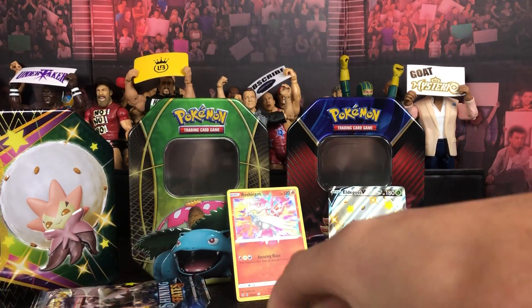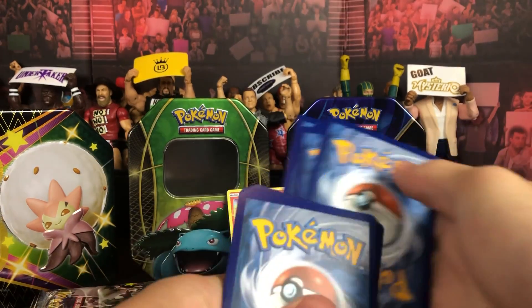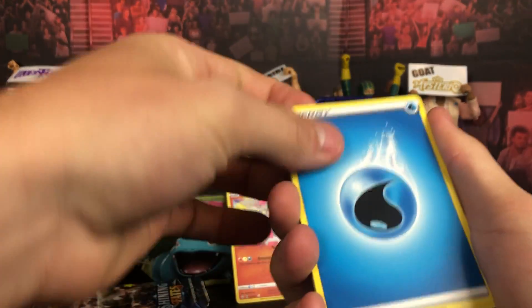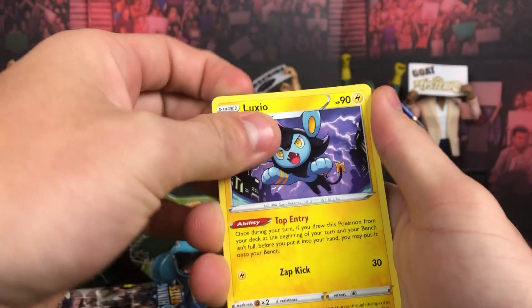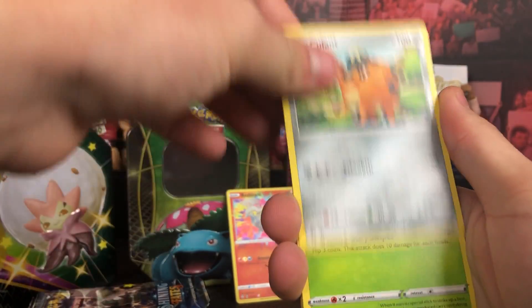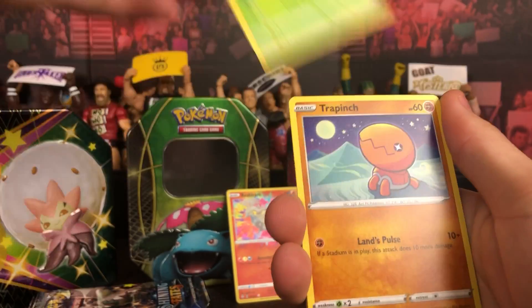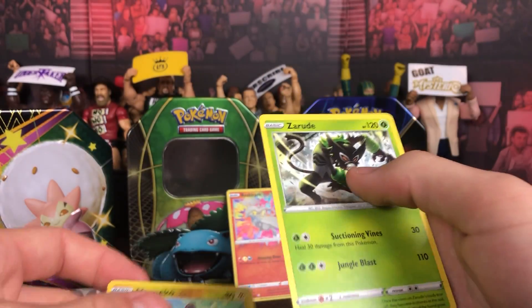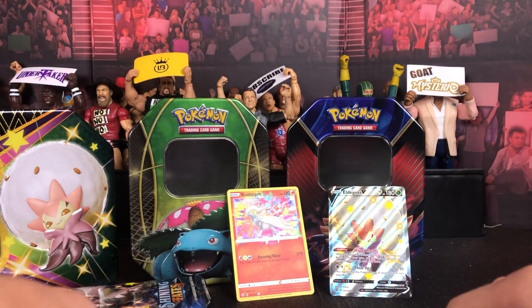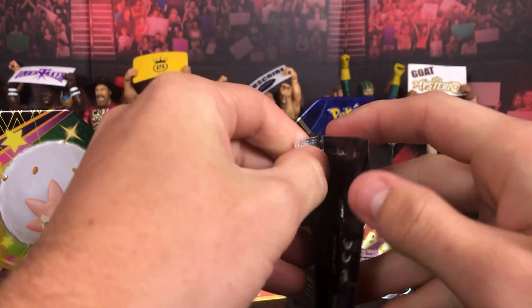One, two, three, four — it's not in our favor I don't think. Water Energy, Dartrix, Luxio — that's a cool looking art — Team Yell, Togepi, Grookey, Buizel, Yamper, Trapinch, reverse Morpeko, and a regular rare Zarude. You knew we couldn't get two in a row — there's a nice looking Corviknight.